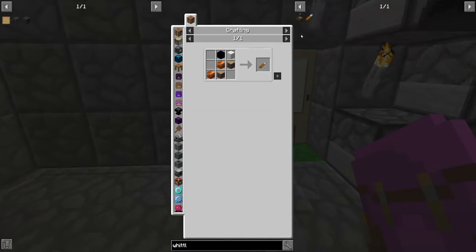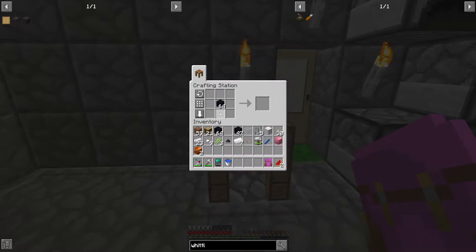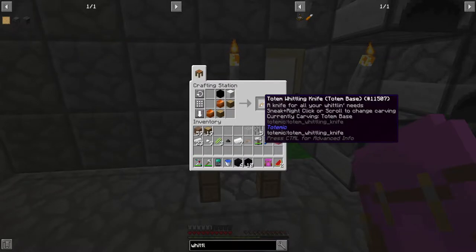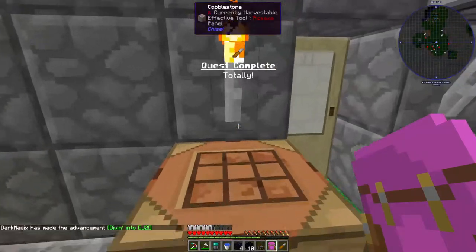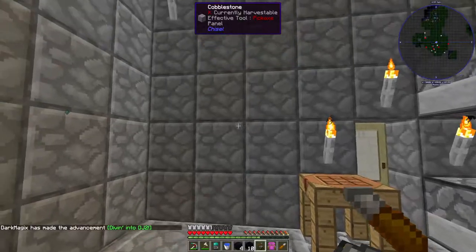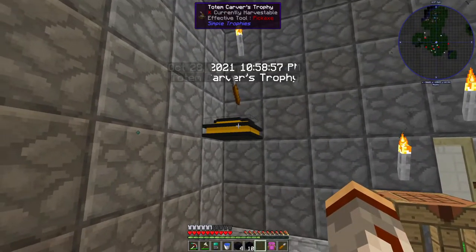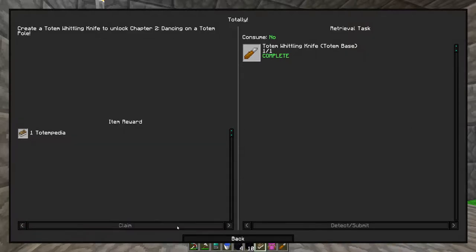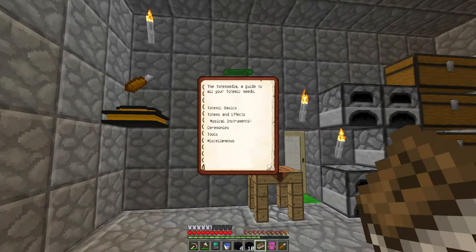Let's get to making that. Okay, that should be more than enough. Knife - and boom! Nice. I'm guessing this is just an aesthetic thing, so I'm just gonna put that right there. Oh cool, it has a timer on it and everything. We got a quest book - a mod book from that - a Totempedia: a guide to all your totemic needs.